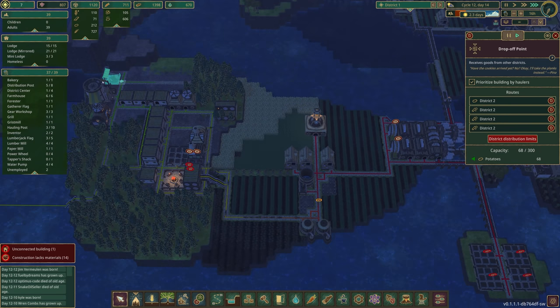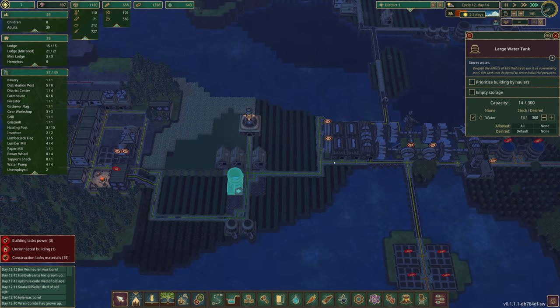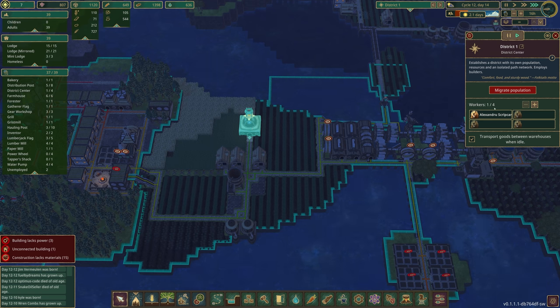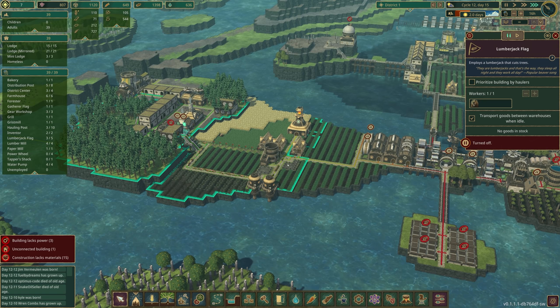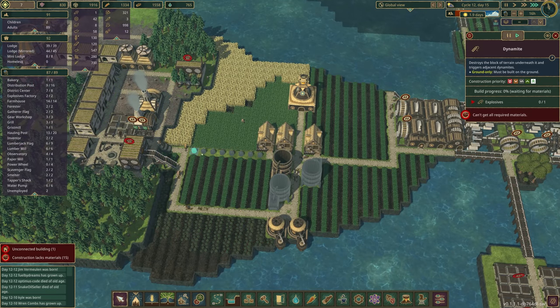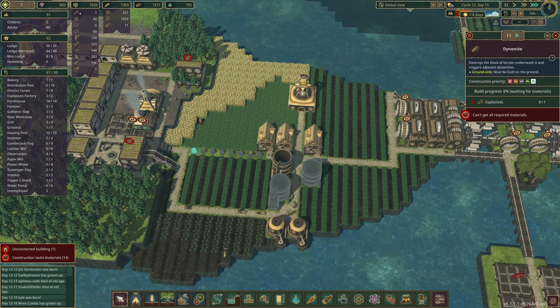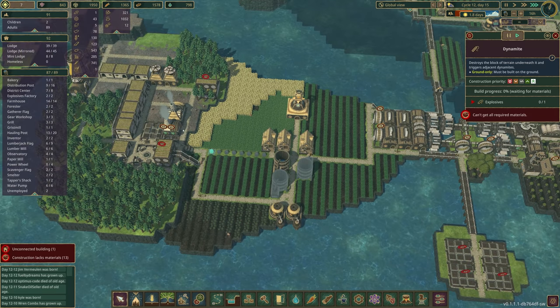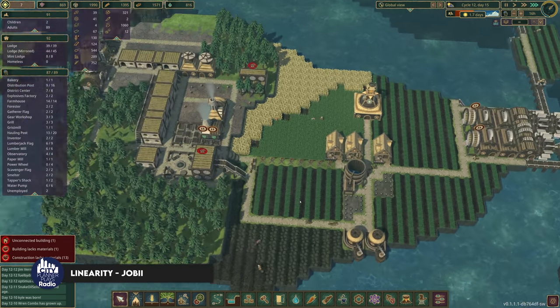We aren't doing very well with water over here. Let me see how many beavers we have — we are not in a great spot. We have no unemployed beavers, so we're in kind of a precarious spot. In this district we have one explosive brought over so far — not great. And when everything is a priority, nothing's a priority.